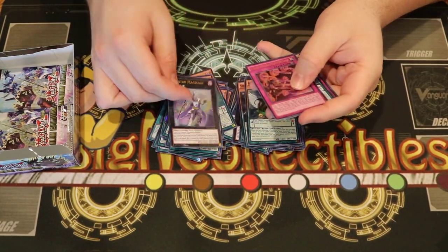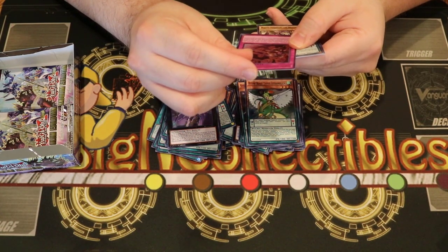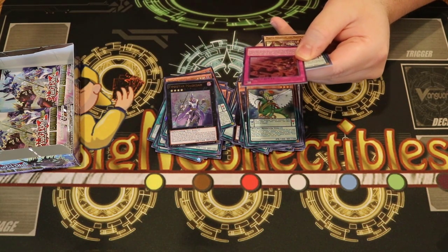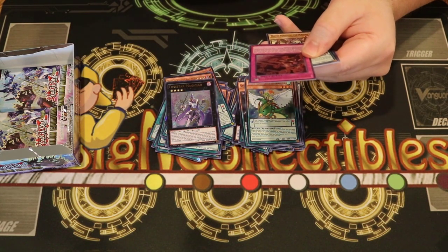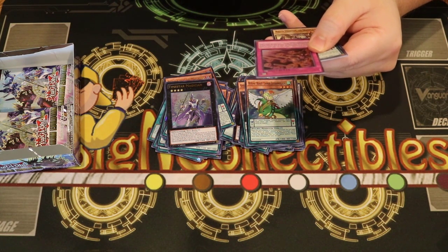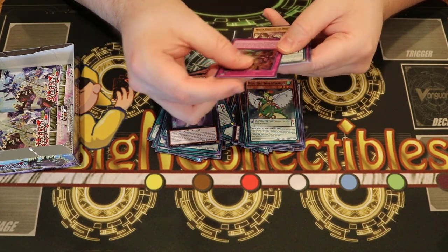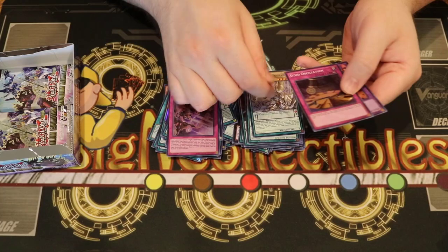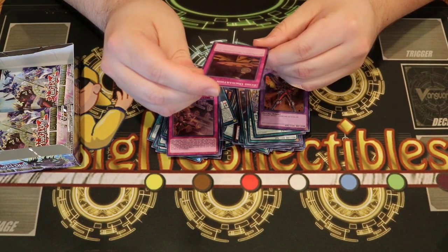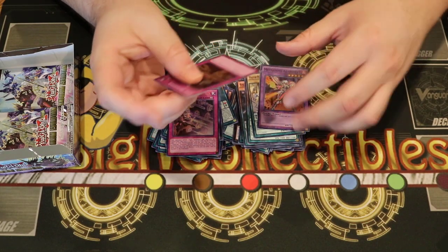Got another Time Gazer here — trap card, your opponent cannot target Magician Spellcaster-type monsters you control with trap cards or effects. You can only use each of its effects once. Target one pendulum monster in your monster zone or pendulum zone and one card your opponent controls — destroy them. If this effect did not destroy two cards, you can send one card on the field to the graveyard. And Echo of Oscillation — target one card in your pendulum zone, destroy it, then draw one card. Interesting.